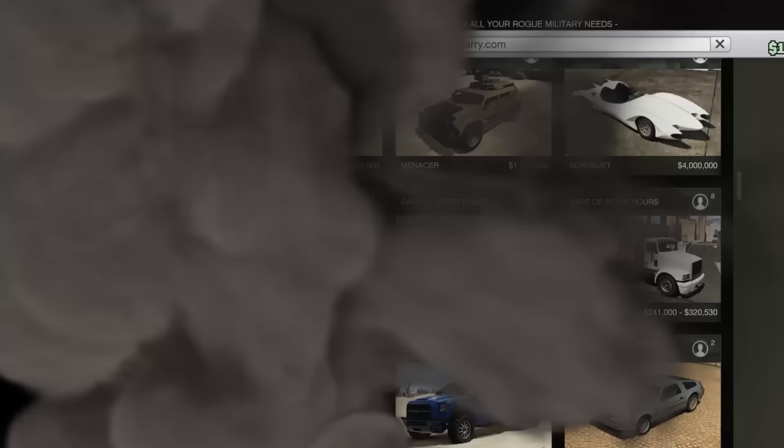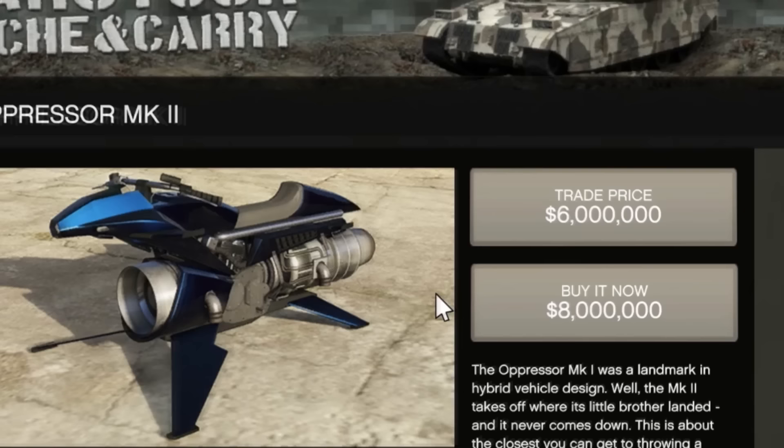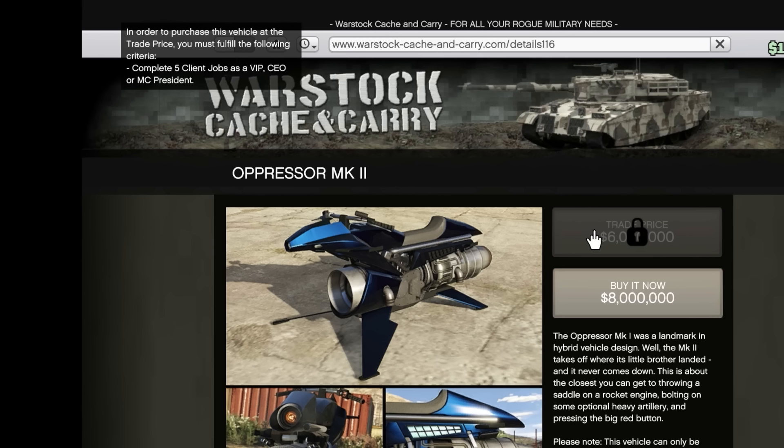Here we are on Warstock. The Oppressor Mark II is $8 million, but you can see the trade price is $6 million. It's a little bit confusing on how to get it. We know we need to complete five client jobs to get this discount, but how do we actually start those up? The game doesn't really explain it too well.